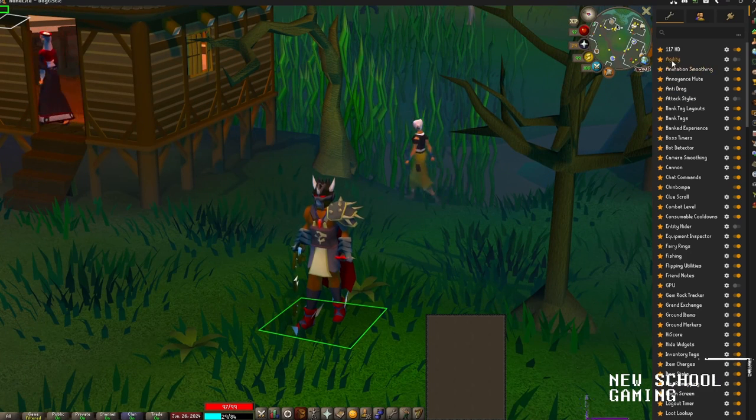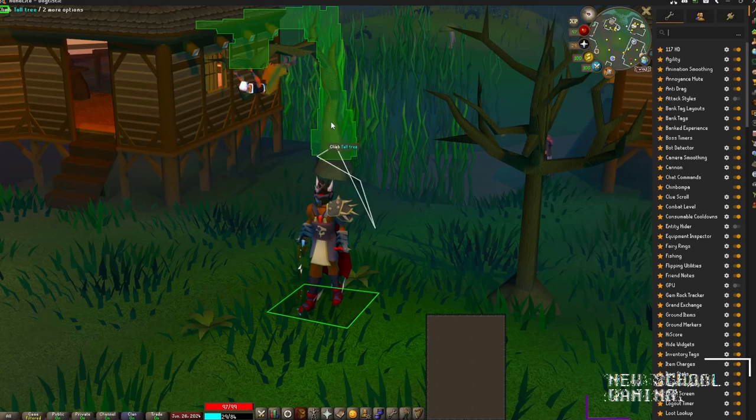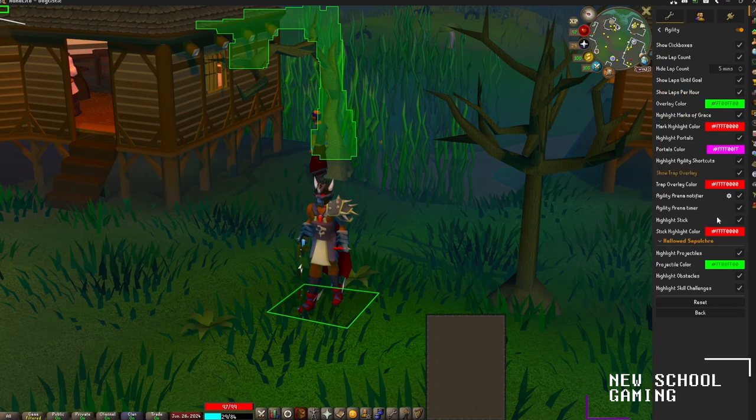We're going to be checking out the agility plugin right here. It's pretty useful — when you turn it on it highlights all the agility shortcuts and training courses in the game, making them more visible and easy to click. Inside the settings you can change the colors of the overlays, do lap counters, and show click boxes. The lap counter is pretty useful — it'll appear in the top left corner of your screen and show you how many laps you've done and laps per hour. Extremely useful plugin.